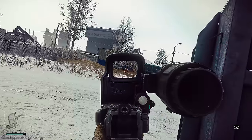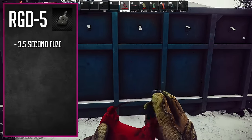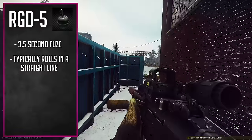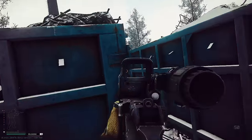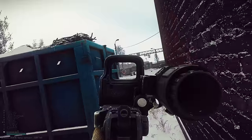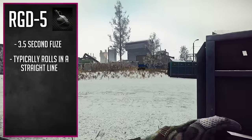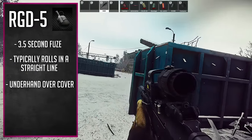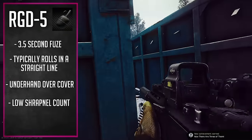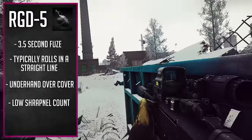The next grenade is your other bread and butter — the RGD-5. It's very similar to the F1, same 3.5 second fuse, but you can throw it about 25% farther than an F1. It doesn't have any roll pattern on it — it just rolls in a straight line. It's a jack of all trades; it won't act crazy on you. It has less shrapnel than the F1, however that shrapnel is going to hurt quite a bit more, so if you get this near someone they're likely to be mortally wounded or dead. It also has less of a concussion radius, so it doesn't suppress as much as the F1.